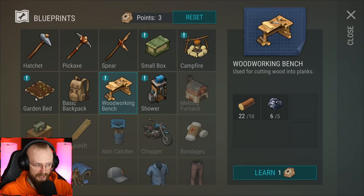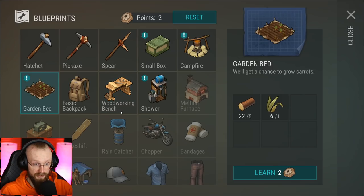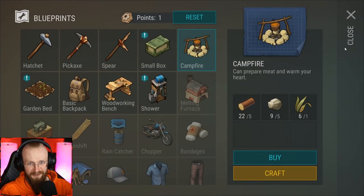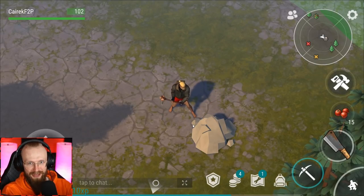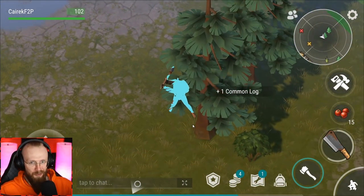Let's see what new items we've unlocked. Doesn't really look like we unlocked anything, but I think we can learn this woodworking bench and maybe the campfire. I'm pretty certain the campfire is going to be quite useful because in the campfire you can cook food, get more coal, and use that coal as fuel to cook more food.